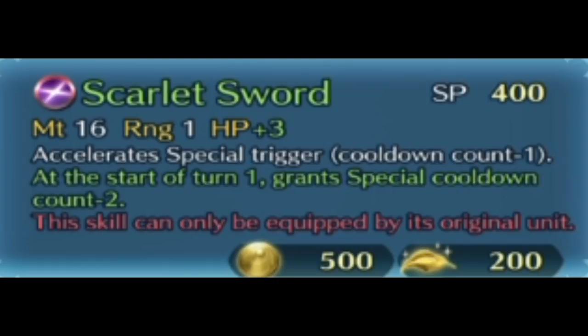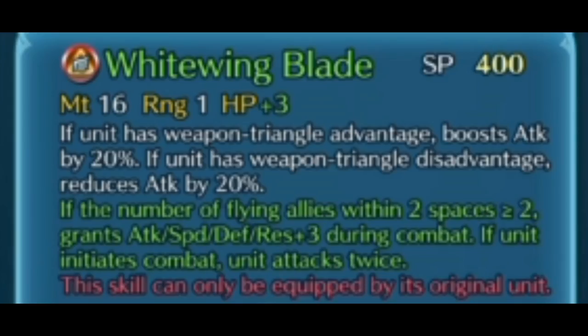Now let's take a look at the White Wings. Palla is next. Palla has this fun thing where, if the unit has weapon triangle advantage — it's a Ruby Sword — and, based on the number of flying allies in your two spaces, you get plus 3 to all stats. And if the unit initiates combat, you attack twice! So a Ruby weapon that doubles as a Brave weapon, on top of 16 might.